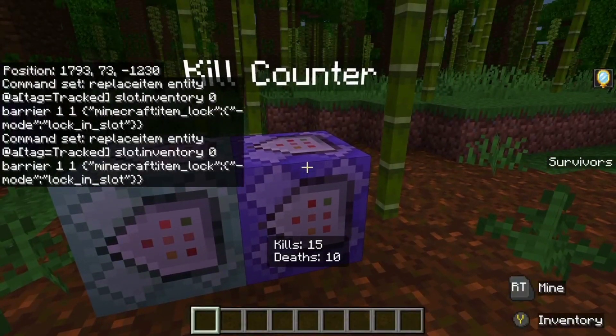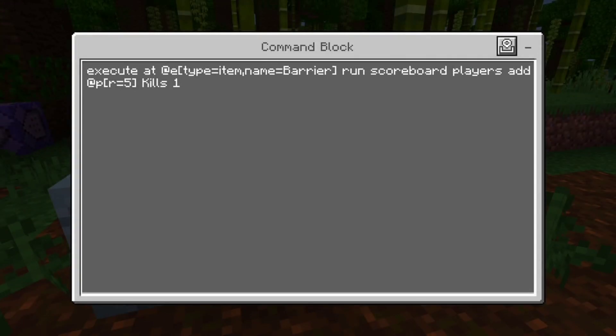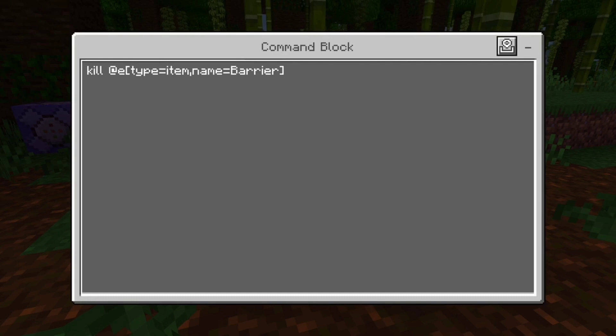This next block is the actual kill counter — what is actually counting your kills. Repeat, always active, delay zero: execute at @e type equals item name equals barrier run scoreboard players add @p r equals 5 kills 1. What this is doing is that when you're killed you're going to drop that barrier, and when that barrier drops it gives one kill to the nearest player within radius 5. Bows, crossbows, and other ranged weapons simply won't count because you won't be in the radius. The final chain block kills the barrier: kill @e type equals item name equals barrier. So the moment it drops out of your inventory it gives you the kill and then kills the barrier so it does not persist.